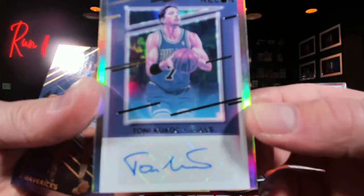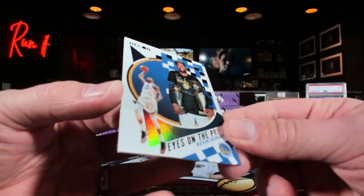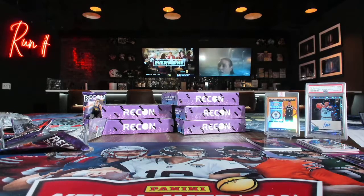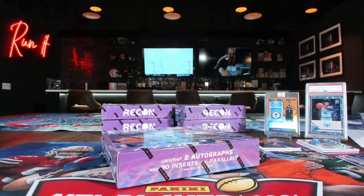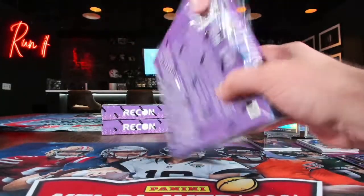Tiny coach — over to the Bulls. Durant is gonna haunt Memphis right now. We're down to five boxes. I might just do the Hit List gold pack — that actually sounds pretty good.